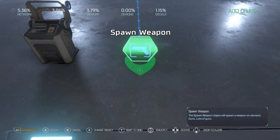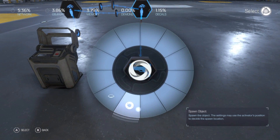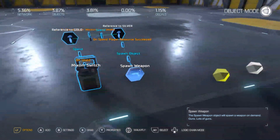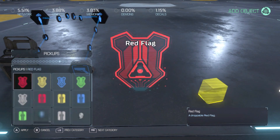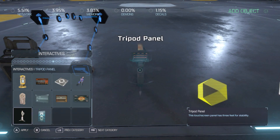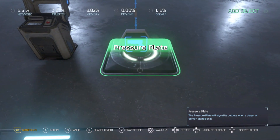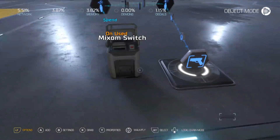On 'spend succeeded' for gold and silver, we're going to give ourselves a weapon. We'll make it the BFG — have a little fun with this. We'll go ahead and put a little activation pad below it.